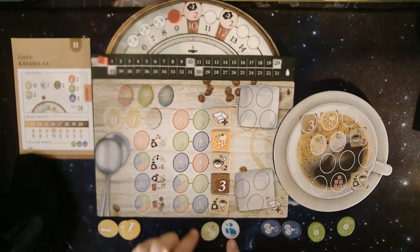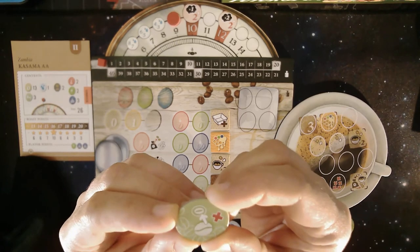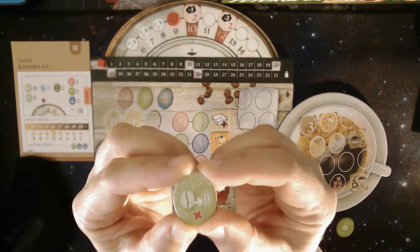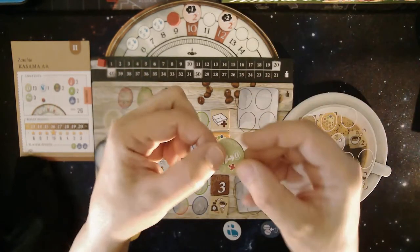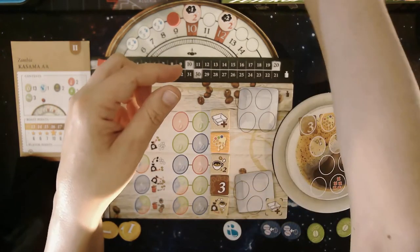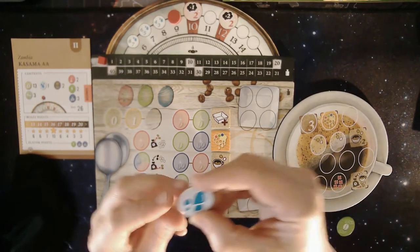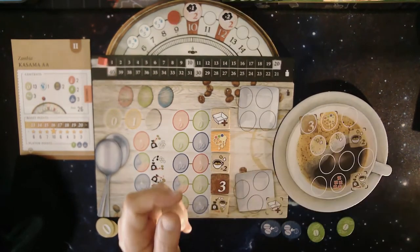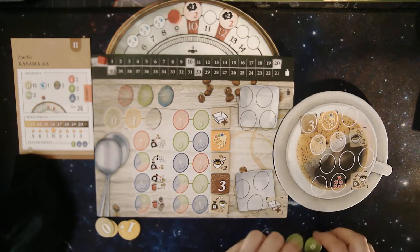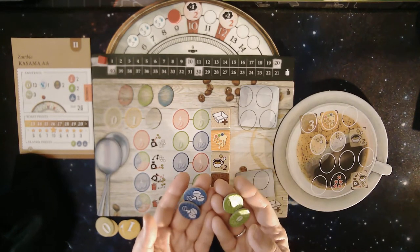I'm going to put them to the side — those have been done. This green bean I'm going to switch up to a zero; it tells you right on the card you switch it up one level. And the water we want to discard — it's almost like the steam, it's gone up in steam.